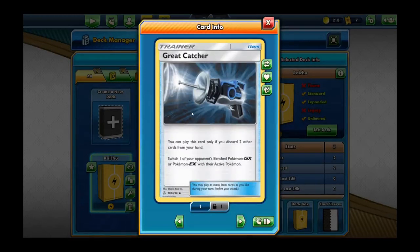We're running two Great Catchers — you may play this card only if you discard two other cards from your hand. You can switch one of your opponent's benched GX or EX Pokemon with their active Pokemon. That's what's going to help you gain two to three prize cards — if you take out an EX card you gain two, and if you take out a GX you'll gain three.